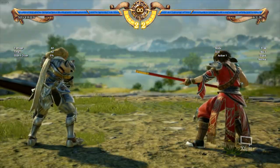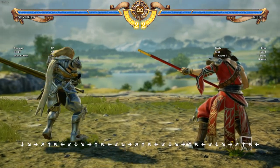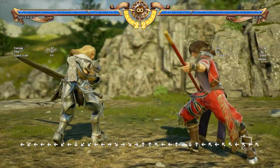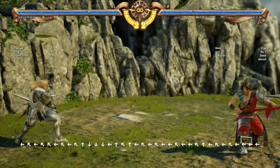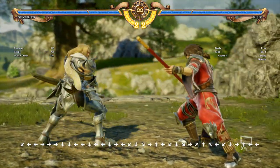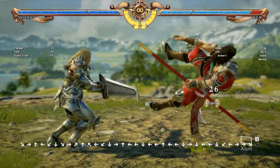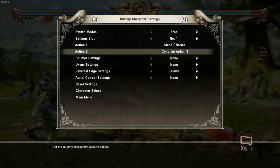First, I want to talk about movement. In Soul Calibur, there's 8-Way Run. With 8-Way Run, you can move in any direction. Unlike other games like Tekken, where you can't really move at a diagonal angle because you have to use some weird Korean backdash. But in this game, you can move however you want. On the other hand, moving this way can make you prone to counter hits. In Soul Calibur, there are movement counter hits - a Run Counter is what it's called.